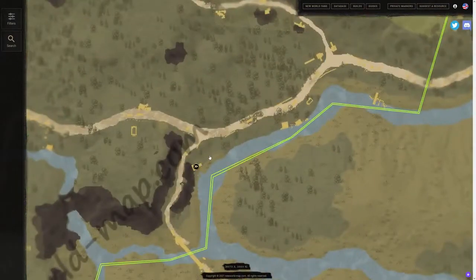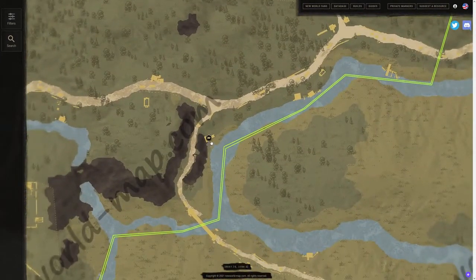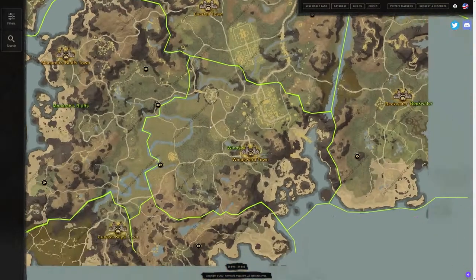One thing to note: if you're looking at the location on the map, you should be able to see the exact shrine shape when you're going toward them, so you can make sure it's what you're looking for.